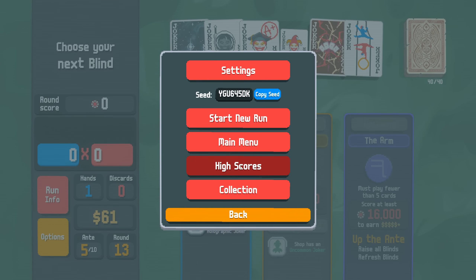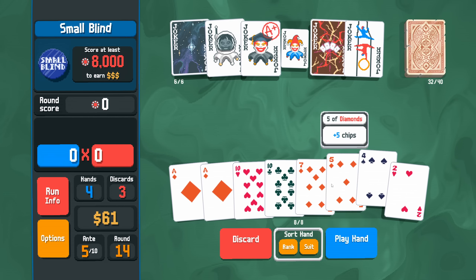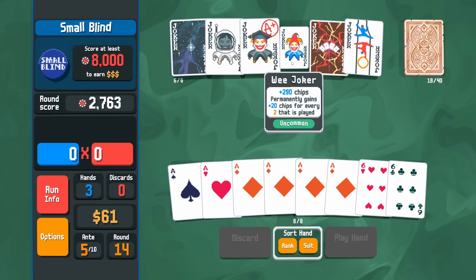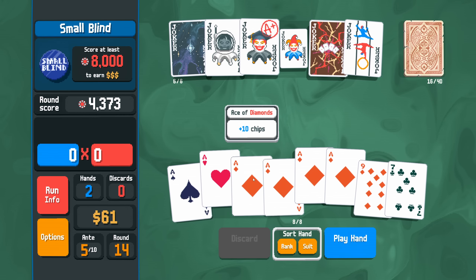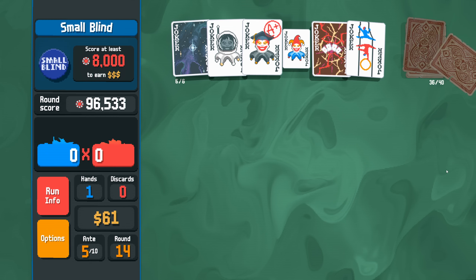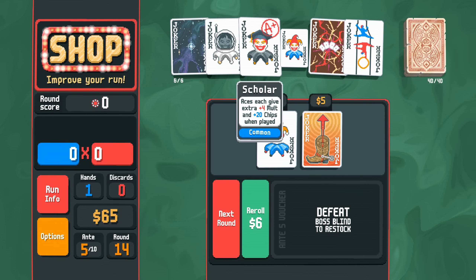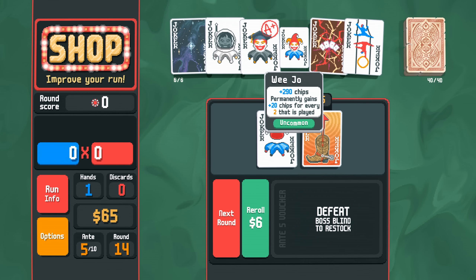At some point it's going to flip which is my most used one, but it's still Hit the Road Jack right now. Looking for deuces. Still looking for deuces — didn't find them, doesn't matter. We're not even needing to use Acrobat yet. Any one of these would be incredible, especially if it copies as-is with the Wee Joker. Sell this, buy this, sell this — I didn't mean to click next round, I wanted to refresh the shop.